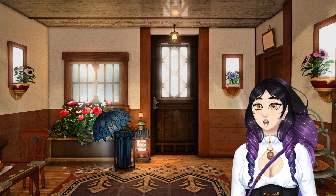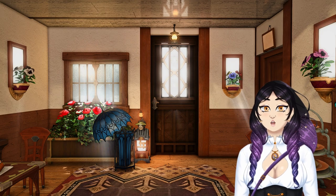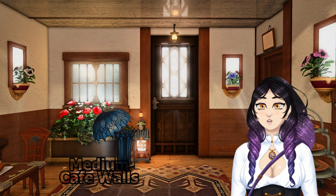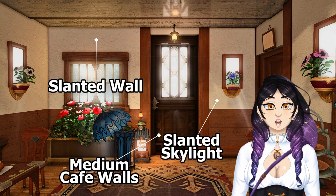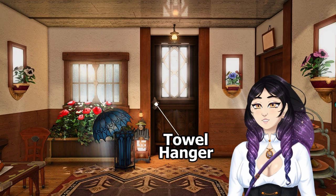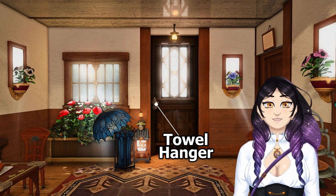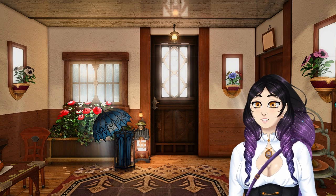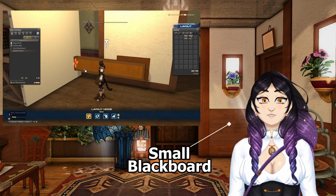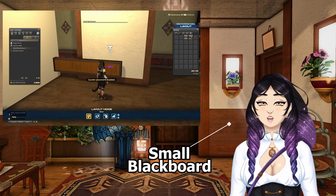Starting with the entrance itself — the doorway was made using one of my favorite tricks: framing an existing door. The item slot economy is a real thing, so if you want the look of a custom door without sacrificing too many item slots, this trick is the best way to go. I framed the door from the medium cafe walls with a slanted wall, a slanted skylight, and a white rectangular partition floated above the door to complete the custom wall. I also added a towel hanger floated backwards to make a more fancy-looking door handle. You can treat slanted walls like stage panels and freely float wall-mounted items backwards.